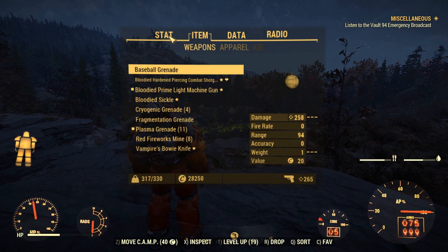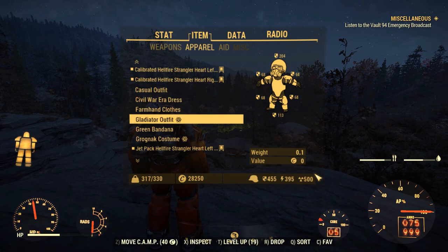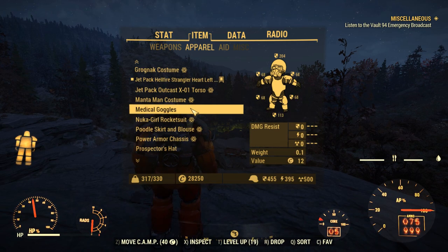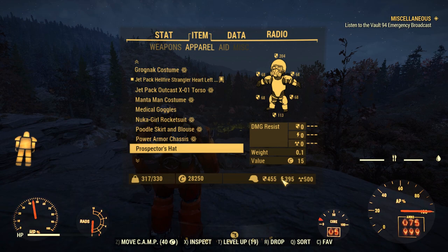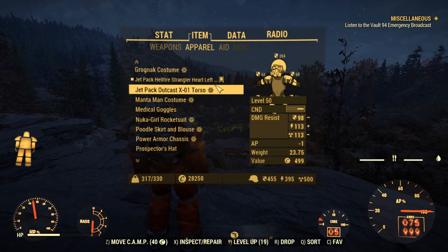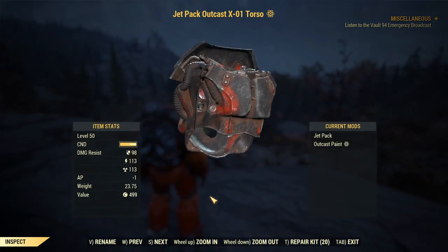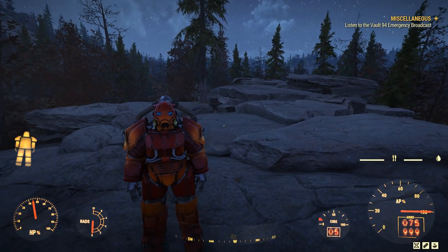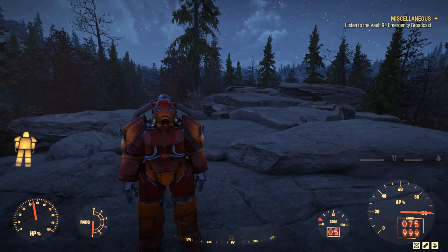If I was using X01, I'd be a lot better in terms of energy resistance. The radiation resistance is fairly useful because of nuke zones, and especially inside the vault where you'll be taking quite a lot of rads. I feel like it's kind of negligible, and the way defense numbers work in this game, as you get higher and higher up it'll have diminishing returns. Whether it actually means something to you to have that extra few hundred damage resistance is up to you.